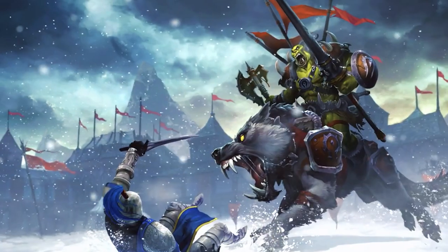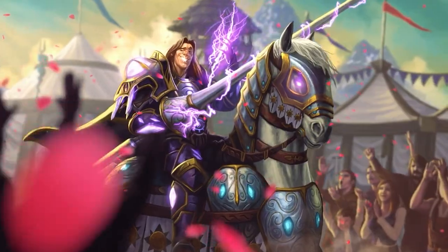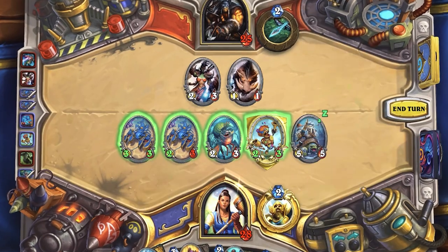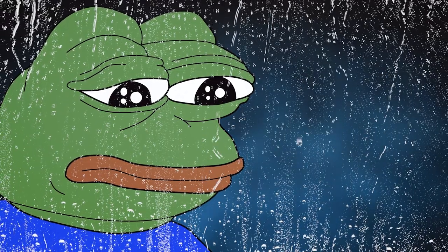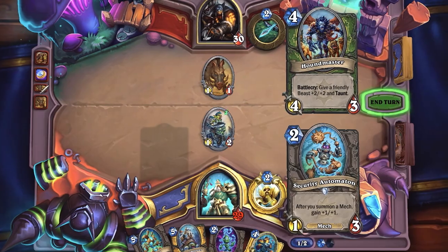They also had an expansion where they built a mechanic around this type of RNG called Joust, which was basically both players drawing a card from their deck. If your card costs more mana, it would have an additional benefit, but if you lost, your card did absolutely nothing. This definitely was not a great mechanic to introduce into the game because it often felt like your cards were useless when you tried to joust with them.